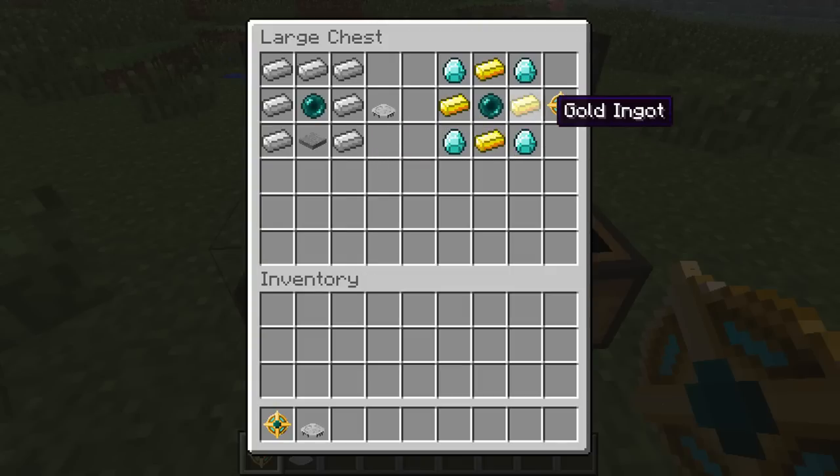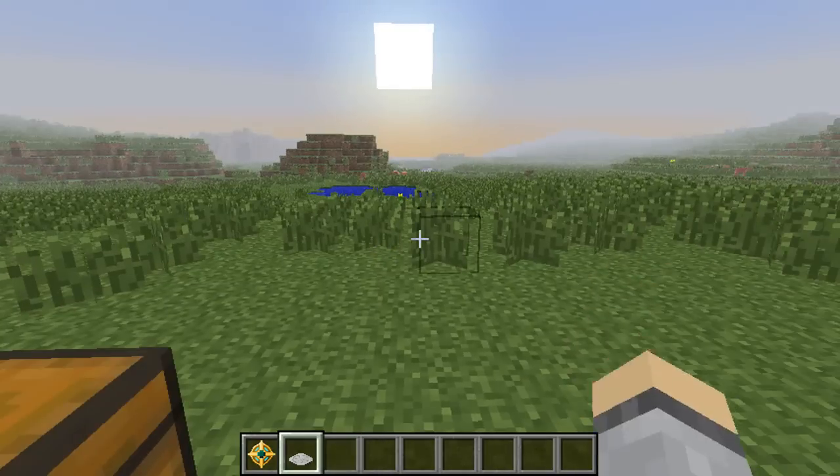To create the Portal Amulet, it's very expensive — it's an enderpearl, four diamonds, and four gold ingots. And you create that and you get these.